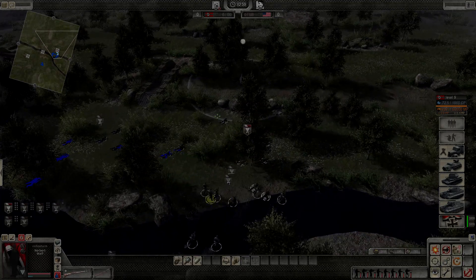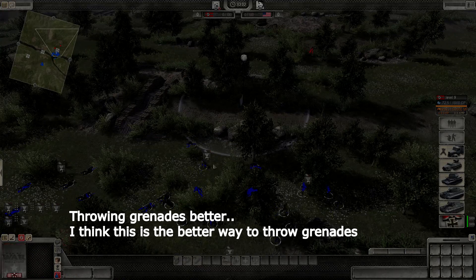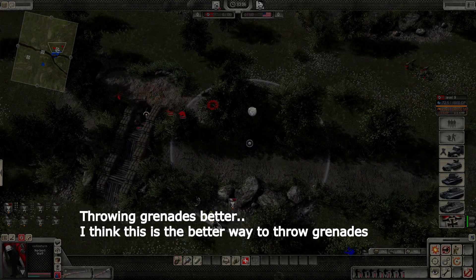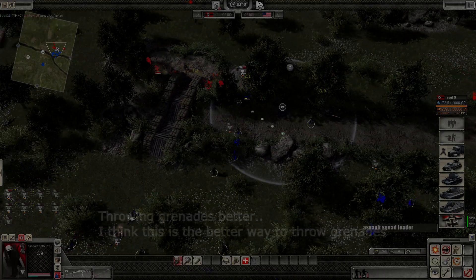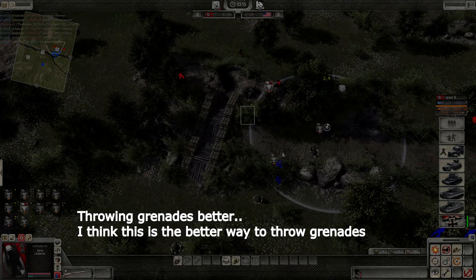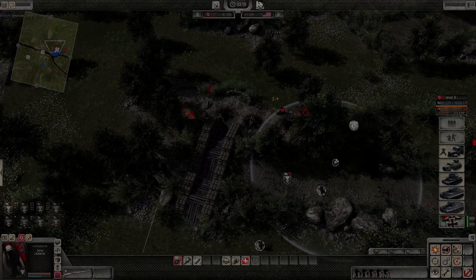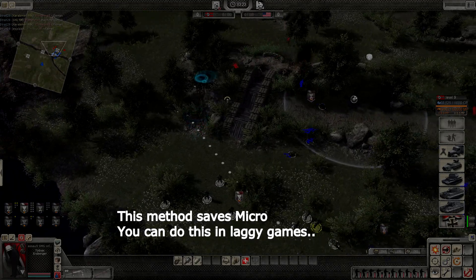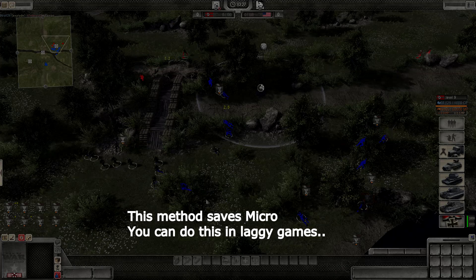Hi guys, this video is about throwing grenades better. It's more for those people who really want to improve their gameplay and step up to the next level. This is something I have learnt just recently by playing Mr. Pringles, and I think I am sold on this particular way of throwing grenades. I knew about this before but just never thought it could be used practically. Especially in games where you don't have the perfect MS, I think you don't even need a good MS to actually grenade now.